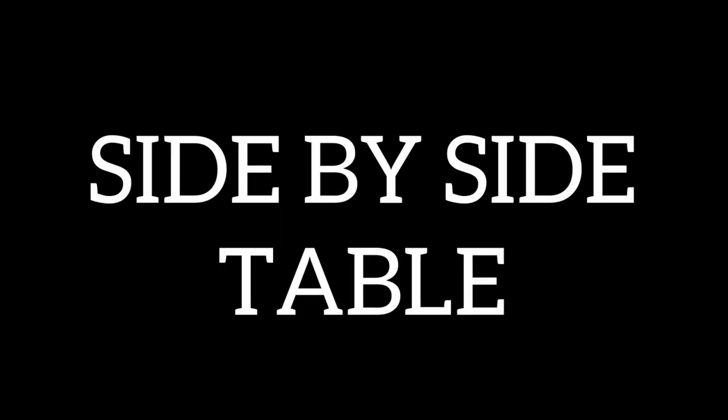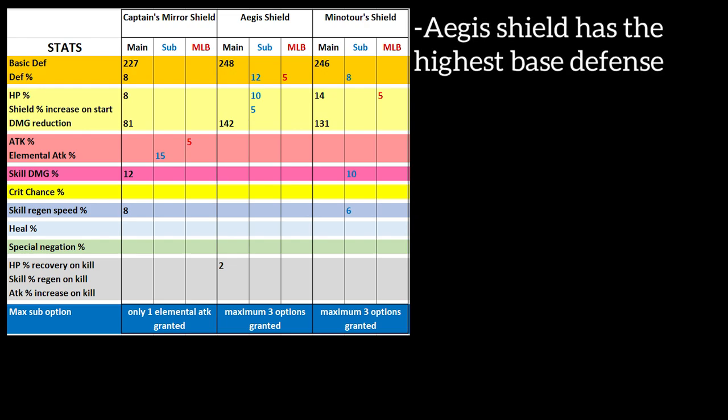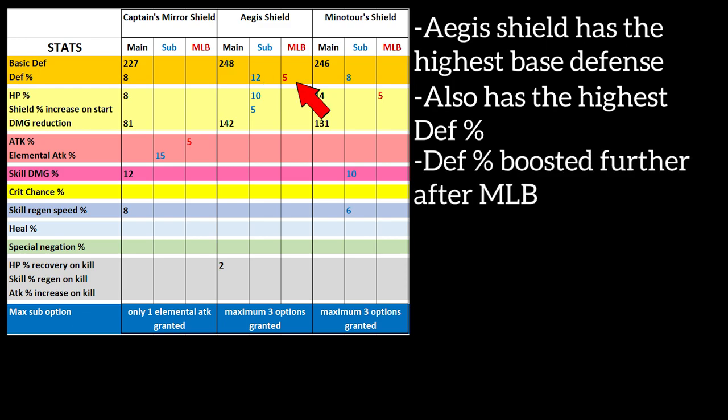Now let's check the side-by-side comparison on this table I made. Aegis Shield has the highest base defense at 248, only a little above Miniature Shield. It also has the highest defense percentage among all shields, and its defense will be boosted even more if it reaches MLB. In full potential, it can give you a whopping 17% defense in total. Nothing else can top this in terms of defense, so defense-wise, I would prefer this one the best.